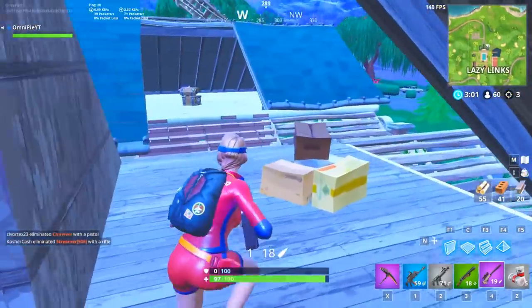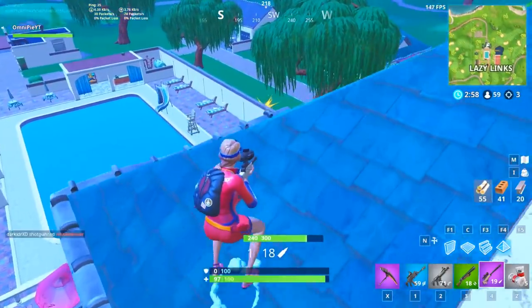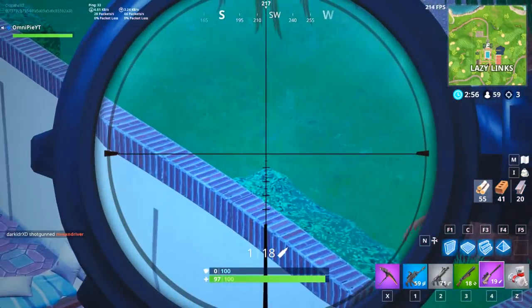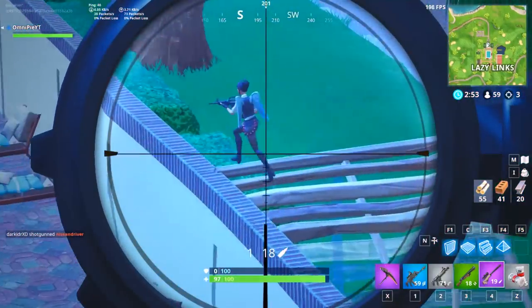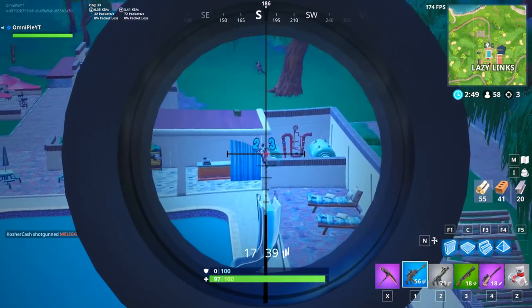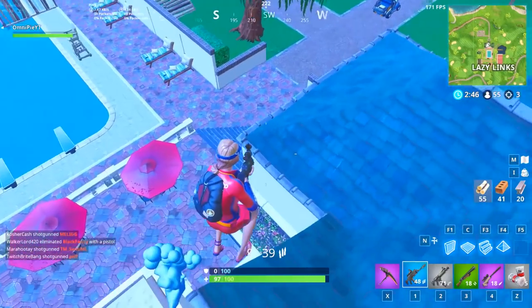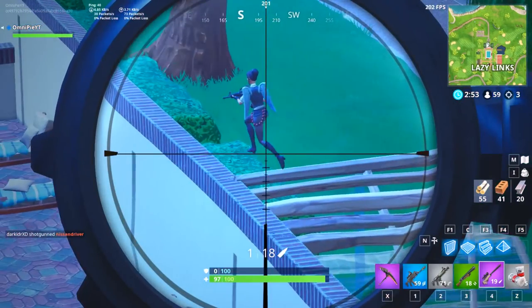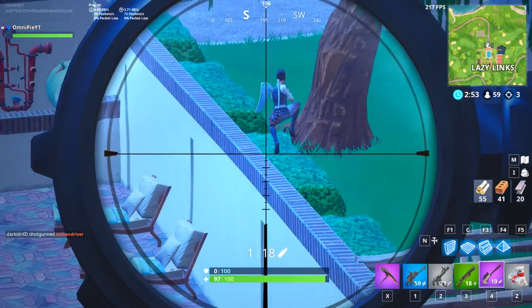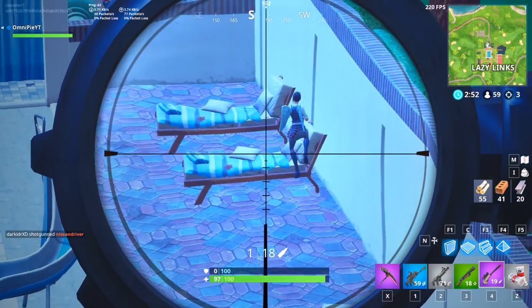Now that I've finished looting, I'm going to go to the highest place to scope around because a lot of people landed here and I can pretty much assume that everything has been looted. So there's not much point trying to go around to get loot — it's a good idea to take advantage of my good position already. So I go up here. I spot someone but I don't shoot them yet, because when you spot someone that doesn't see you and you have a sniper, you want to take your time and get the first shot right because that's when the battle starts and they're going to start building.